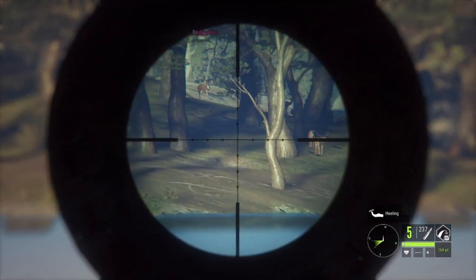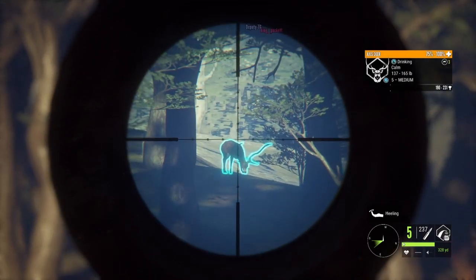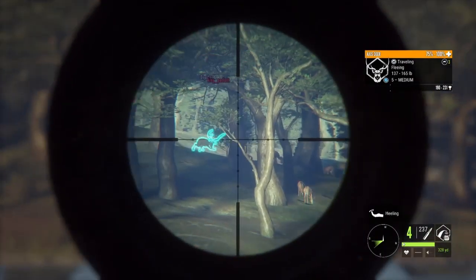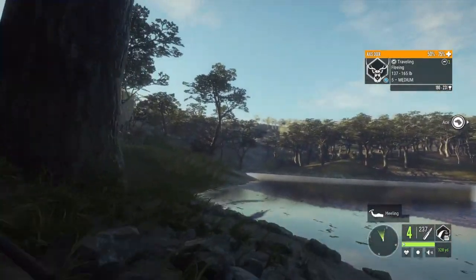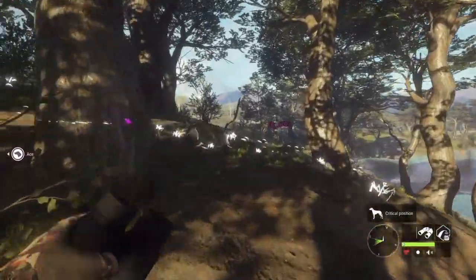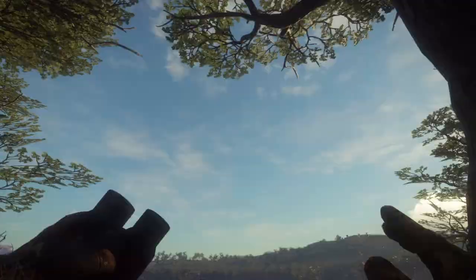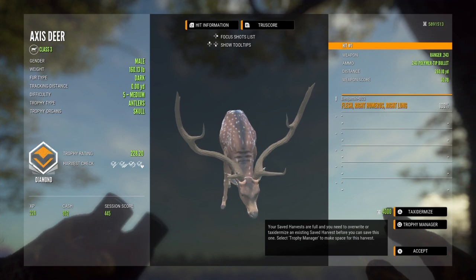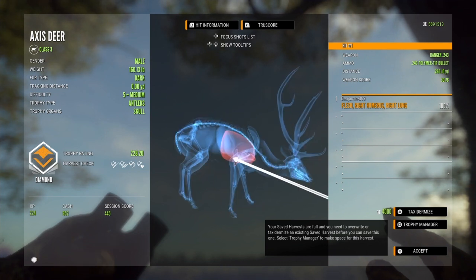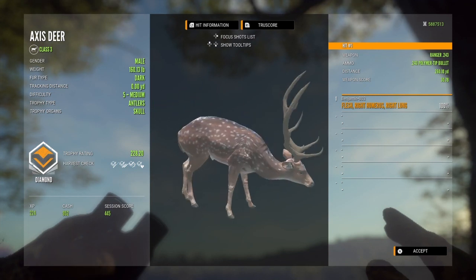That'd be the 243. All right, this is him. I do believe he's a diamond — 228.2. Definitely not a bad one, and he's dark on top of that, which makes this much more cool. It's only my second diamond axis deer since they weren't broken, so that's very nice.